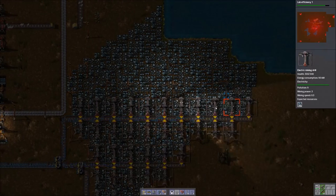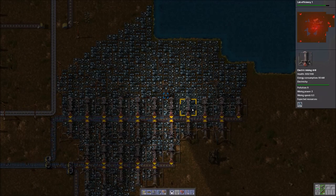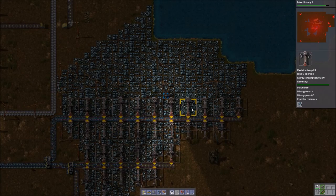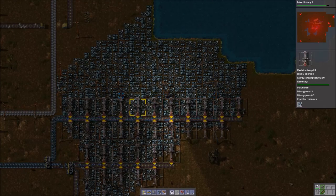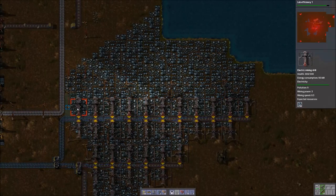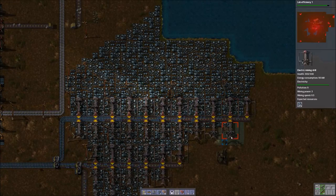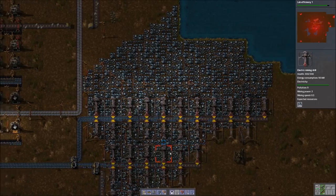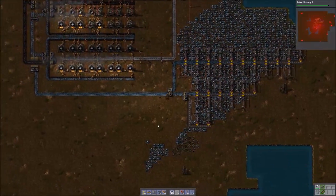Now let me check this out here. According to my research, 22 mining drills will completely saturate a yellow belt. So I want to make sure we don't have 22 or more than 22. One, two, three... that's 20, 21. Okay, we should be okay there — we have less than 22. Now unfortunately, we can see that this yellow belt is completely saturated, but it is not enough to completely fill these supply lines. Lab efficiency one is done. Let's do solar panels next.